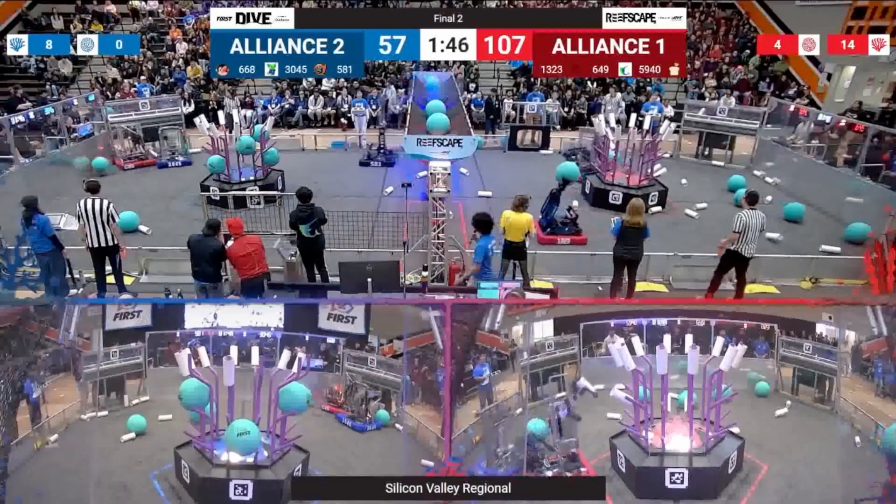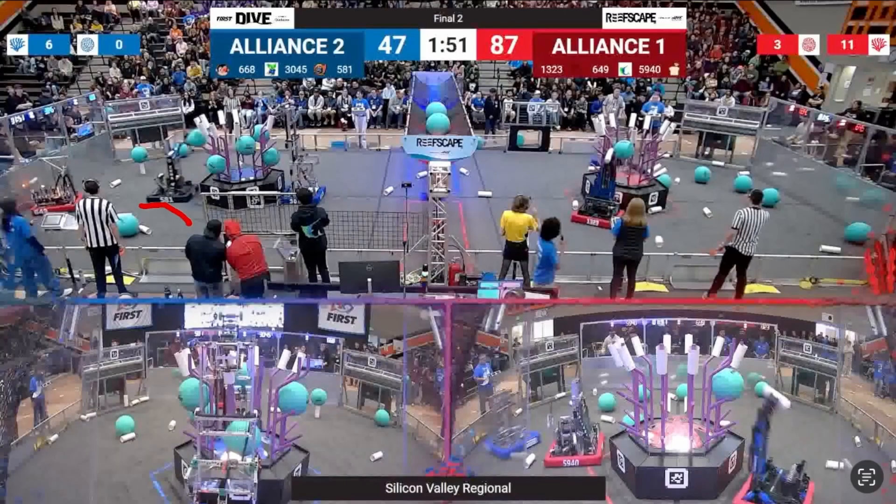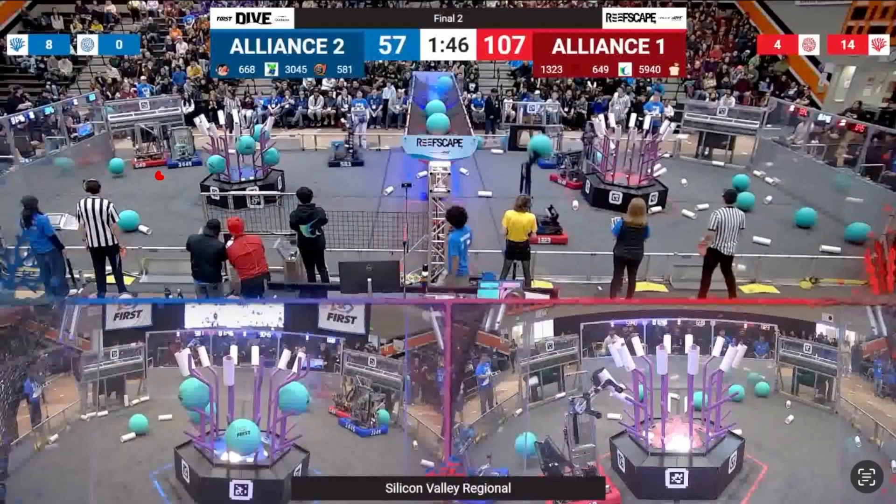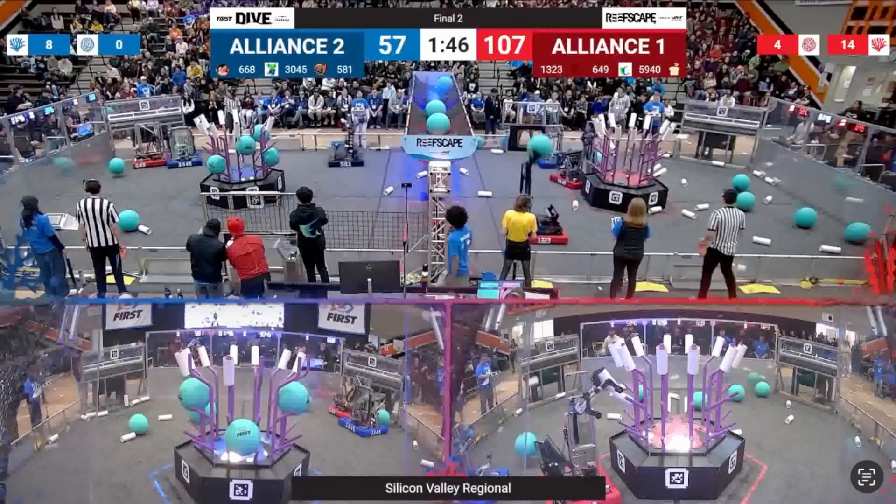Let's back up to 151 to talk about the defense from Enstd Fish. They know they want to defend 3045 Gear Gremlins — a really strong offensive robot on the blue alliance. They sit in the middle of the alliance station, allowing them to defend whichever coral station 3045 goes to. Watch: 3045 comes over and tries to pivot, but 649 meets them at the coral station — and even if the Gear Gremlins pivoted to the other station, 649 was there to meet them. Pretty impressive job.